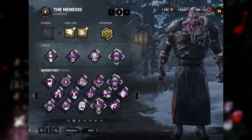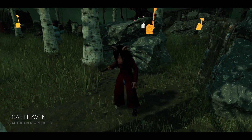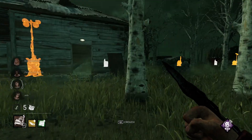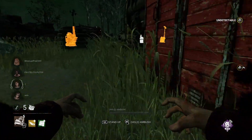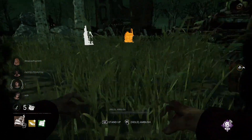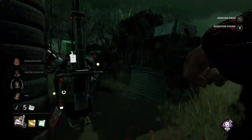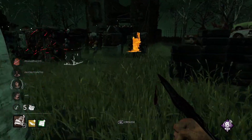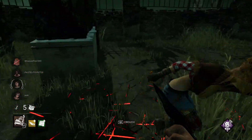Knowing what the killer's ability is and how they down survivors is extremely important to stay unpredictable. Dead by Daylight is a game of cat and mouse — the survivor is always trying to get away from you and you're always trying to get the survivor. If you are too predictable, the survivor is going to know exactly what they need to do next. Try a double back, try a mind game, try to make a play that shouldn't work but might — only because it's going to make the survivor question what you're going to do next.